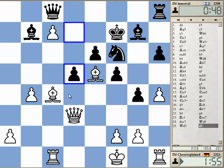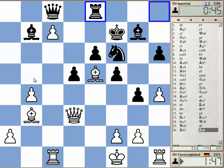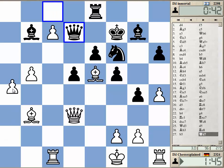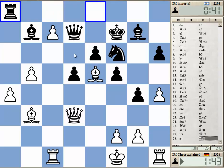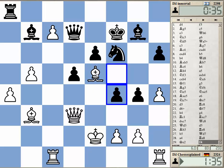I want to go Qf5. Then he's got bishop, but this is not really a threat, right? I've got b5. Maybe just get the king here — I need both rooks, of course.